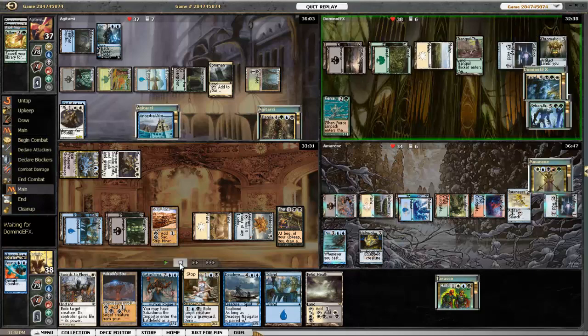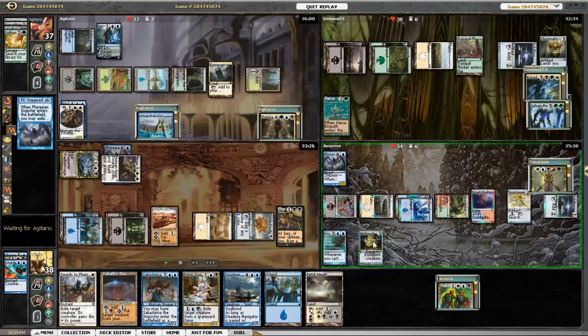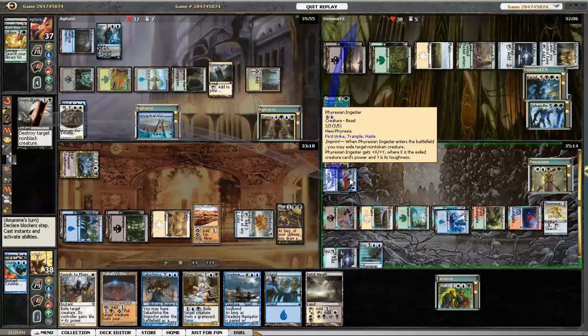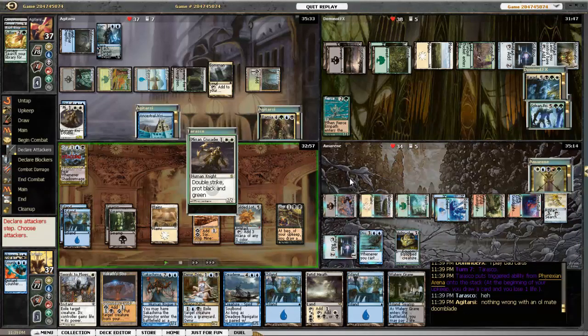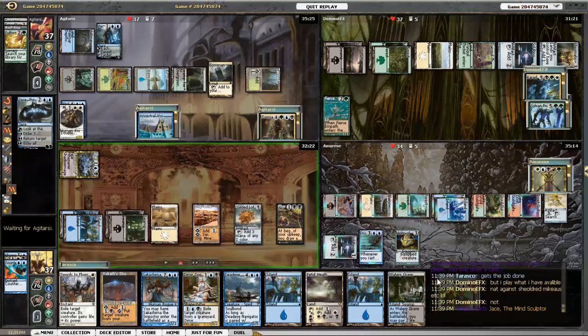He ends up playing Chromatic Lantern and doing nothing. Phyrexian Ingester comes out and is going to eat my Mirren Crusader, which makes me sad. It gets Helm of Cauldron on it, goes to attack Carador, but Carador uses Doomblade to get rid of it. I draw another card.